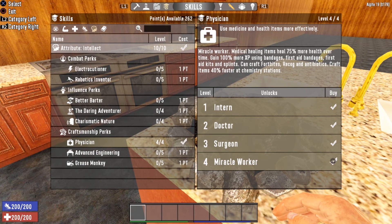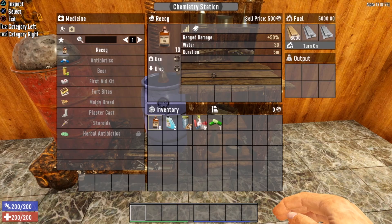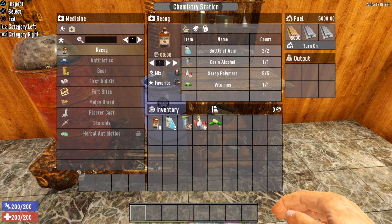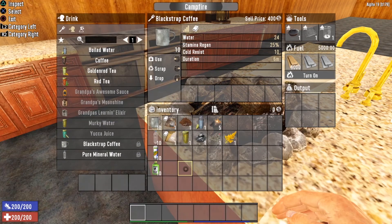The next drink recipe comes from a completely different tree — it is unlocked in the Physician perk of the Intellect tree, requiring level four. This is Recog. While Recog is technically a drink, it has a negative effect on water: it gives you plus 50% range damage for five minutes but also gives you negative 30 water, decreasing your water instead of increasing it. To brew Recog you need a chemistry station, two bottles of acid, one grain alcohol, five scrap polymers, and one vitamin.